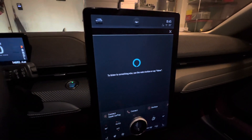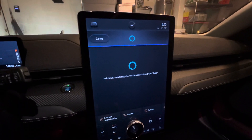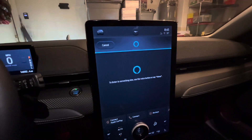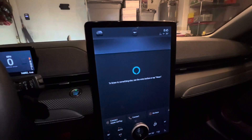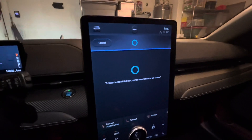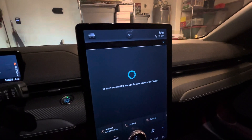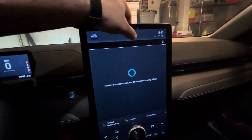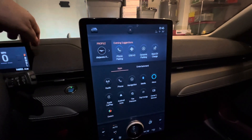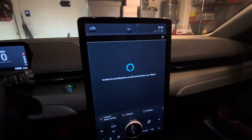It's no different than Siri, except I guess you can use it for Amazon purchases. Let's see if I'm able to purchase something through Alexa. Alexa, I need to buy some toilet paper. There are lots of options for toilet paper. I can help you find what you're looking for. If you want Charmin toilet paper, say 'buy Charmin toilet paper.' Or for Cottonelle toilet paper, say 'buy Cottonelle toilet paper.' No thank you, Alexa. I guess that's basically it — just another digital assistant. I guess if I ever need to order some toilet paper from my car, I can do that. I thought maybe it would take you to the Amazon storefront, but I guess not.